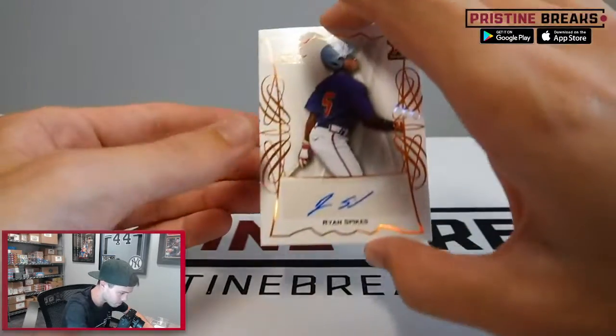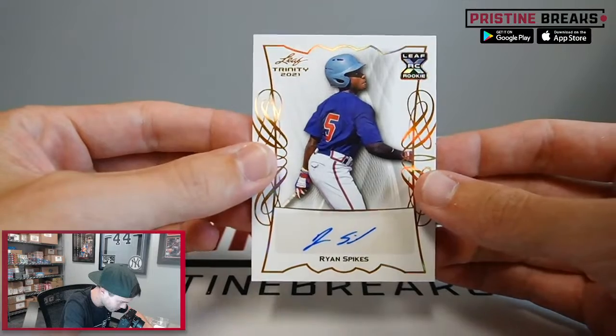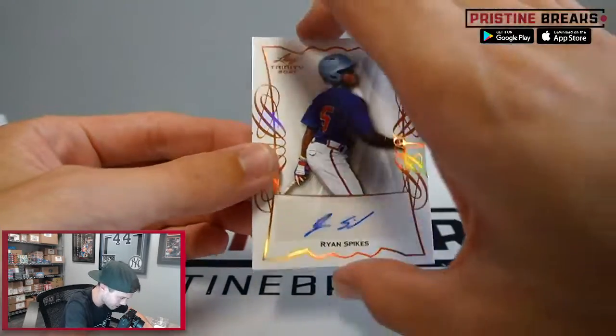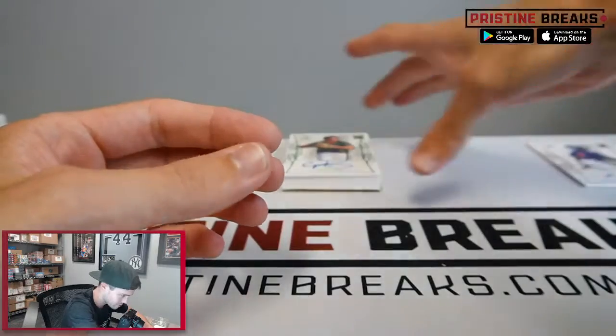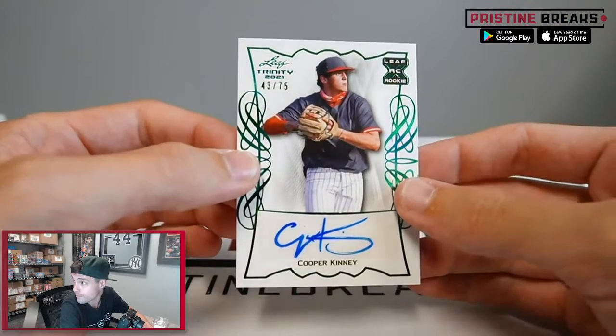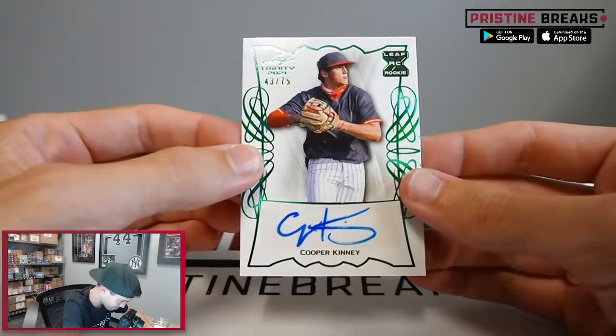Next we got Ryan Spikes. Leaf has really stepped their game up in the last few years — they got some nice cards, look really nice, feel really nice. Then 43 of 75, we got Cooper Kenny — really thick auto, he's a thick one.